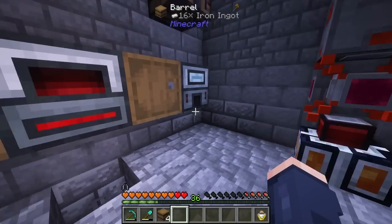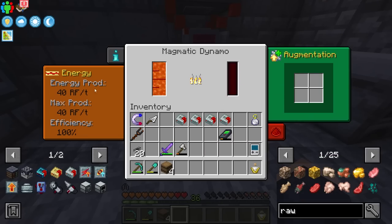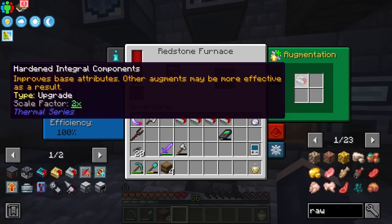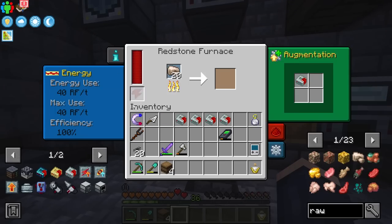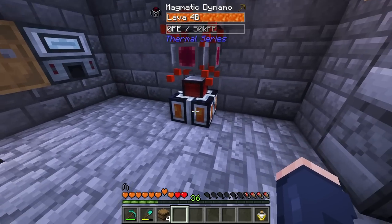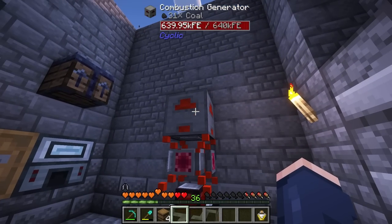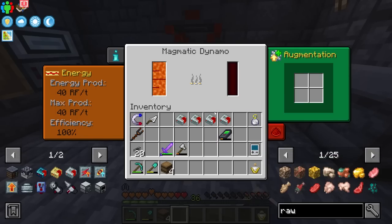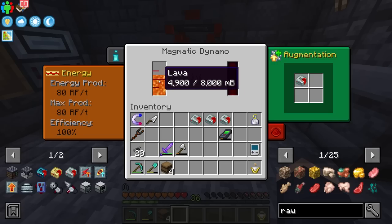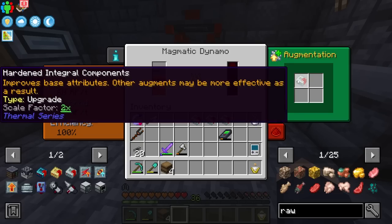With the first upgrades made, I have the hardened integral. By default, you can see this is producing 40 RF per tick and is completely maxed out. With an augment inside of it in the top slot, we are using 40 RF per tick — basically using everything this is generating and solely relying on the 80 RF that this combustion generator is producing. We really need to up our game. We can put a single integral in here and that's going to produce 80 now, scale this by a factor of two, and give us a little more storage for our lava.